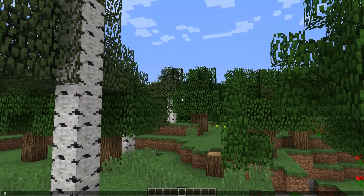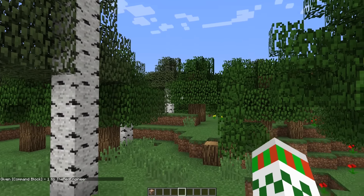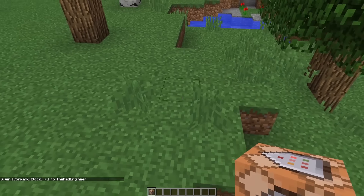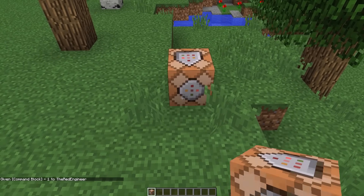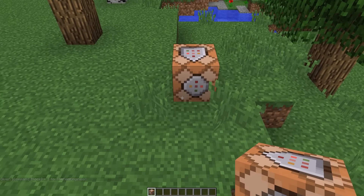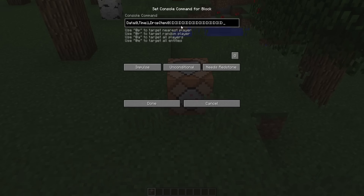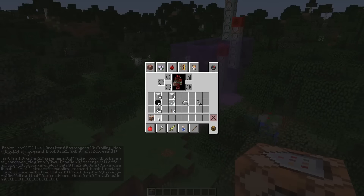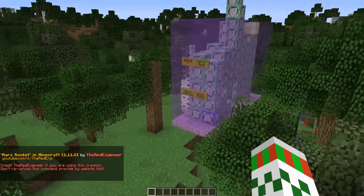To import this one command creation to your world, you need to give yourself a command block. Type in chat: /give @p command_block and hit enter. Place the command block down into your world, then go to my web page — always linked in the video description — copy the command, paste it inside the command block, hit done, and the machine will be generated in a few seconds.